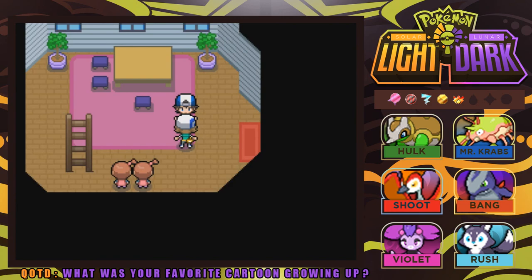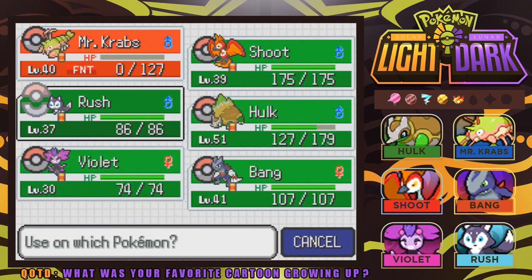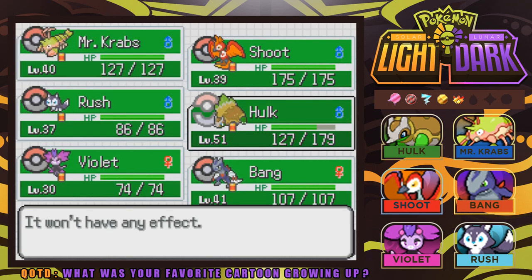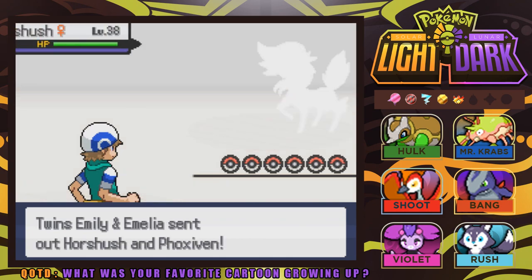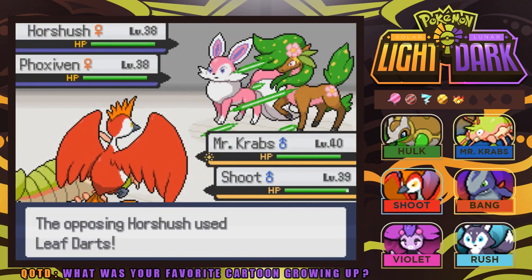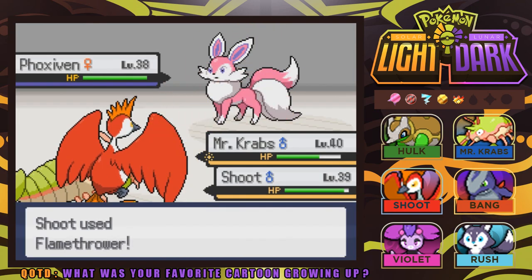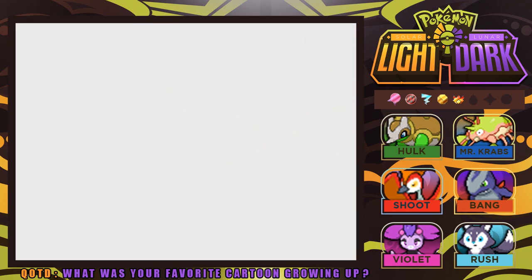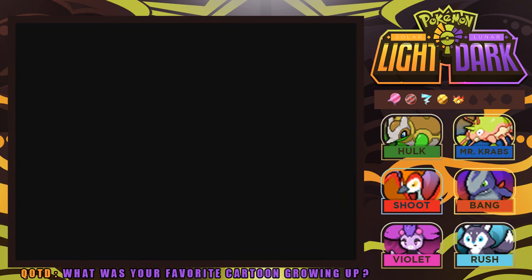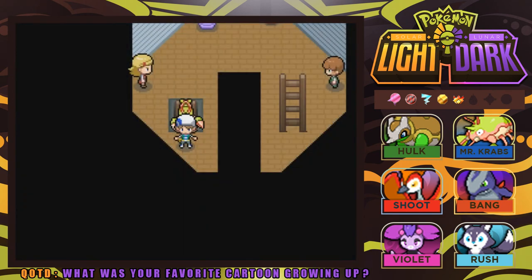We took down the first trainer here in the lighthouse. Sadly, it took down Mr. Krabs — I was not expecting a water type Pokemon to pop right out. I'm just trying to give some of our Pokemon that haven't got much experience a chance. Let's go into our next battle. There we go, Mr. Krabs — that's the payback I'm talking about! Let's keep going up the lighthouse. Even though we're at level 40 with Mr. Krabs, we're still taking a bit of a whooping, but it's a lot of fun.